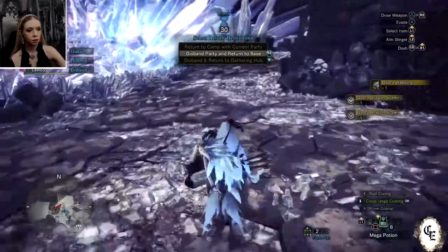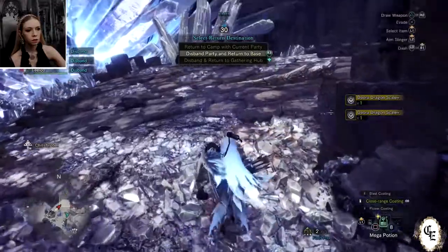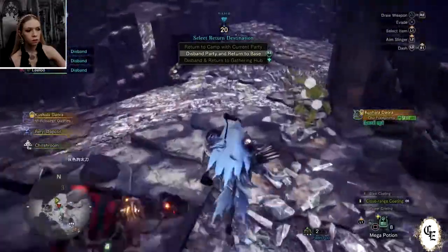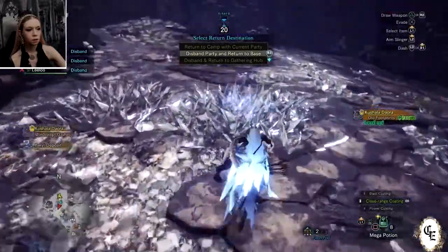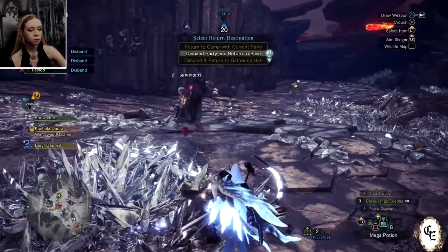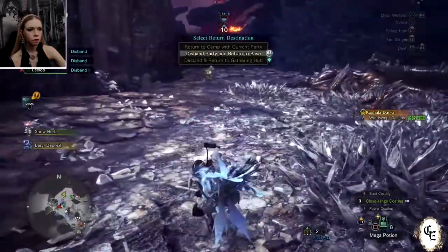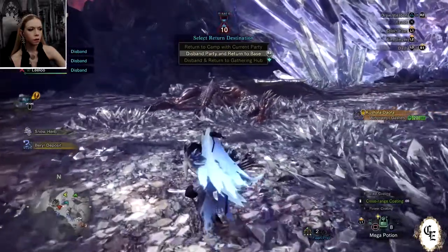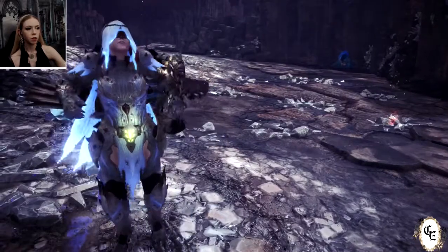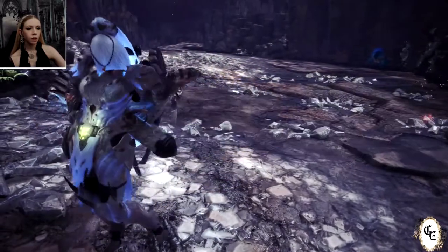Okay, now there are footprints and all sorts of stuff around here — across the windstorm caches. We got it all. We did have somebody faint, which is a shame, but we can deal. We'll see what the gem rewards have to say about it.